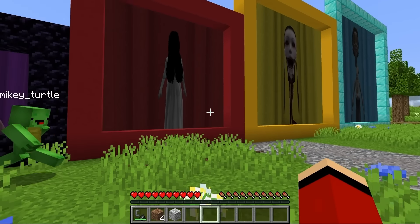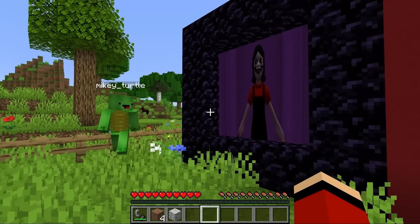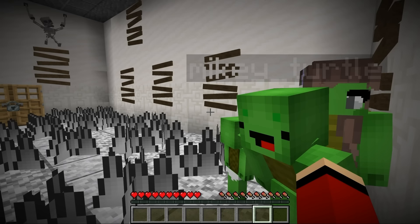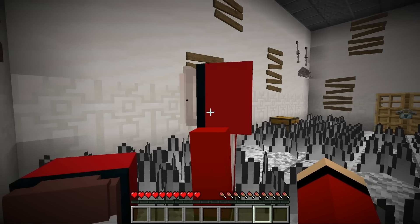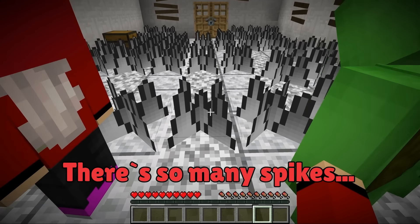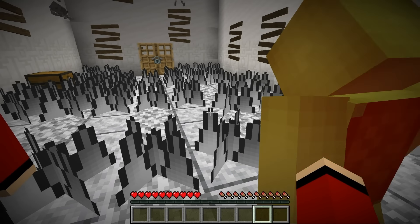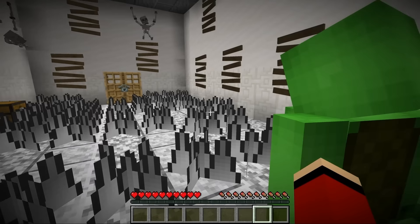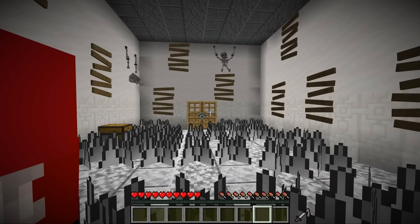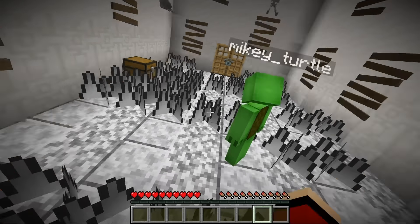How about we go in order from left to right? Let's go - I want to know what's inside. Here we go! Whoa, what is this place? There are so many spikes - be careful, we need to avoid touching them.